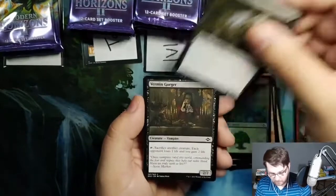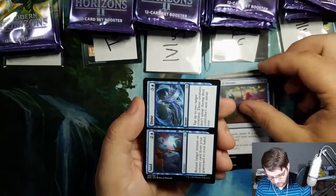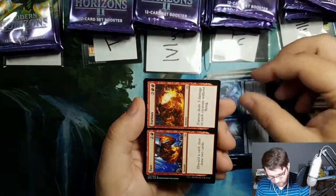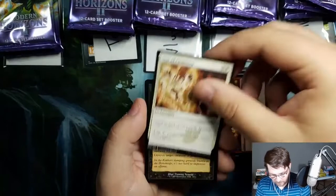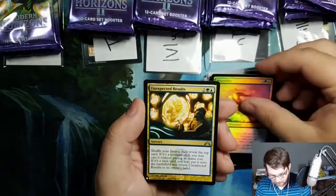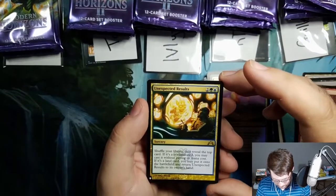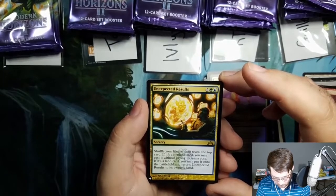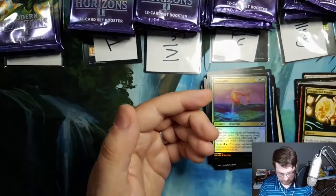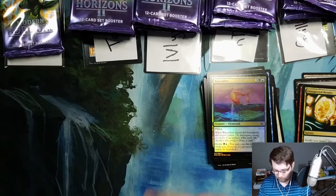Foil Forest. Nested Shambler, Vermingorger, Jeweled-Eyed Cobra, Funnelweb Recluse, Lucid Dreams. Said Dunn — that's an uncommon. Fast Furious — another uncommon. Fury mythic — that's another five. Seal of Cleansing again. Bone Shards, old border, Foil Wave Sifter. Unexpected Results — he has a rare in the list slot. It reads: shuffle your library, reveal the top card; if it's a non-land, you may cast it without paying its mana cost; if it's a land, put it onto the battlefield and return Unexpected Results to its owner's hand. That sounds pretty powerful.